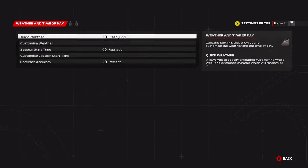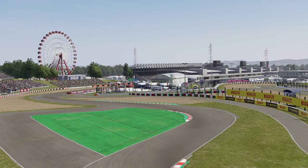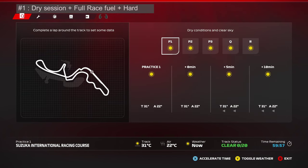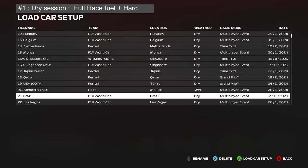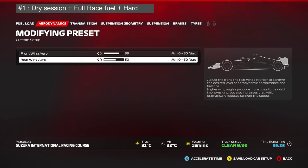Heading into FP1, take note that grip in practice sessions — especially FP1 — is very low. It improves as cars run on track, so by the end of FP1, FP2, FP3, and into qualifying you can be half a second to a full second quicker. Practice program number one: how to set tire pressures correctly. First, select your setup. For Japan, I'm using a low-downforce setup — 34-26 wings. For more comfort in the race, you can go plus two, three, or four wings.